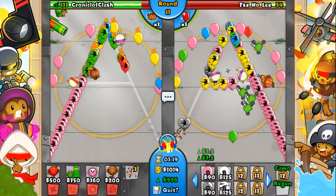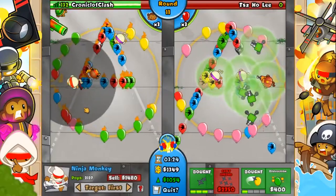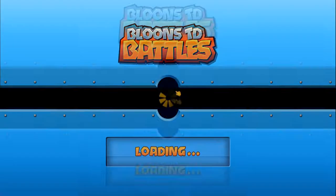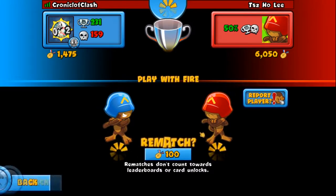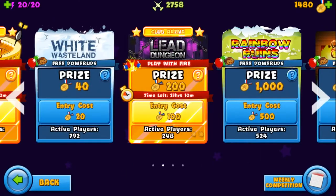Regen Bloons are best sent in with other Bloons and can be particularly dangerous, as once damaged, if they are left alone, they will regenerate into the original Bloon's state. Red Regen Bloons do exist, but if sent as an original Red Bloon, once popped they will not regenerate.